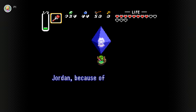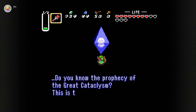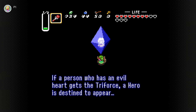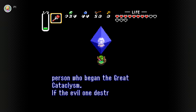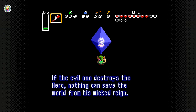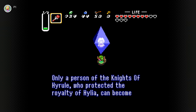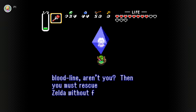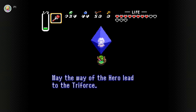Yellow! That's new! Jordan, because of you, I can escape from the clutches of the evil monsters. Do you know the prophecy of the Great Cataclysm? This is the way I heard it: if a person who has an evil heart gets the Triforce, a hero is destined to appear, and he alone must face the person who began the Great Cataclysm. If the evil one destroys the hero, nothing can save the world from its wicked reign. Only a person from the Knights of Hyrule who protected the royalty of Hylia can become the hero. You are of their bloodline, aren't you? Then you must rescue Zelda without fail. Basically, I'm just a descendant of the Knights - good to know. May the way of the hero lead to the Triforce.